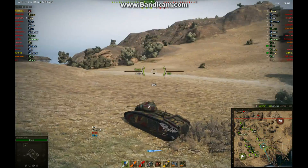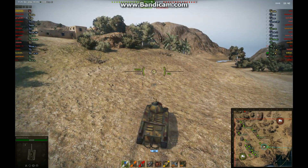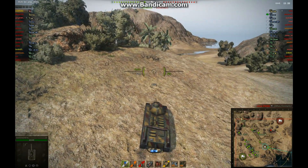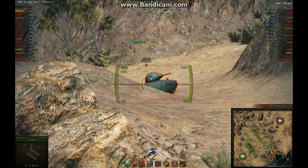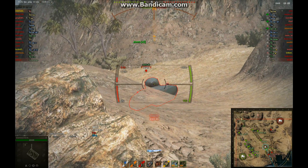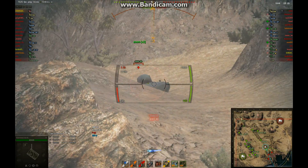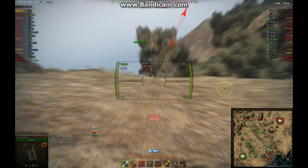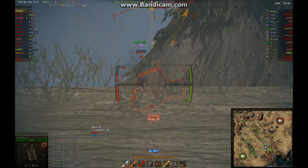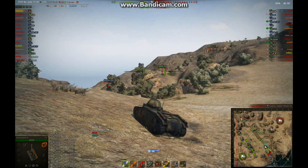Someone else gets the shot on the 228 before I can get there, which is a pity because I can penetrate that tank. I move up to a rock with bushes next to it where you can spot pretty well. With the stock engine the tank is very slow. The AMX 40 I'm probably never going to penetrate — the front of its turret has about 80mm of armour and the hull varies from 60 to 70mm. At this angle I've got no hope, but his gun's terrible too and he can't penetrate me either — two French tanks.